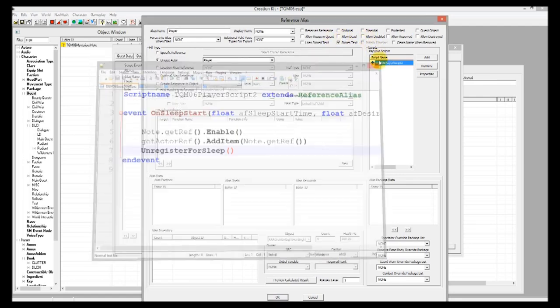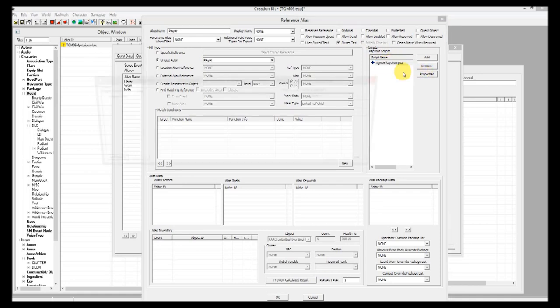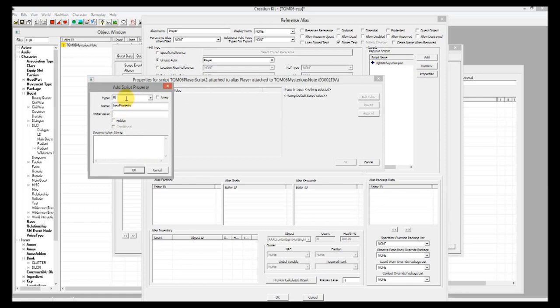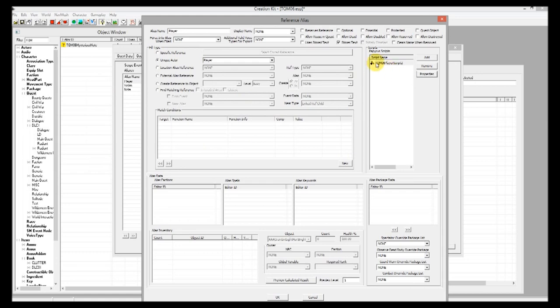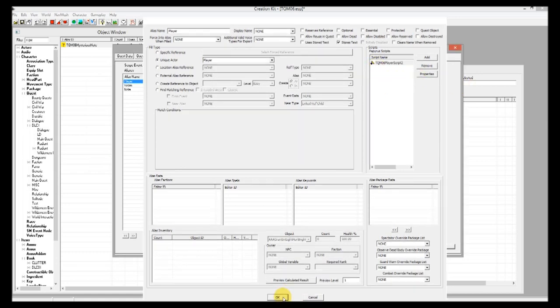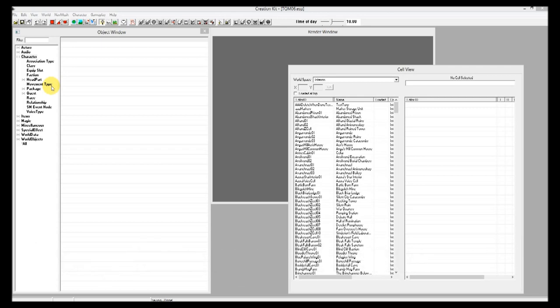Save and close that. Now add the note reference alias to the script's properties — click the properties button, click add property. The type will be ReferenceAlias and the name will be 'note'. Notice how it autofills because we already have an alias inside the quest called 'note'. Click OK. So far we've set up our quest, set up aliases, made the note with text replacement, and scripted our aliases so that when the player goes to bed the note is given to him and we only respond to that event once.